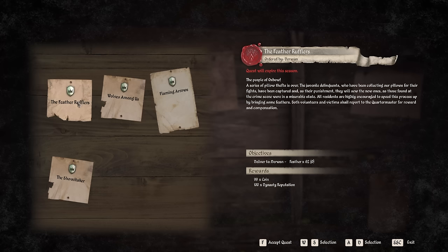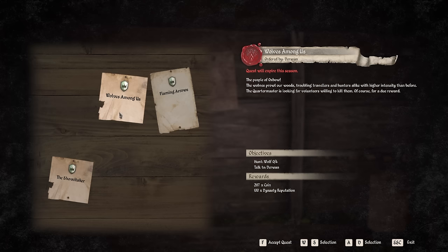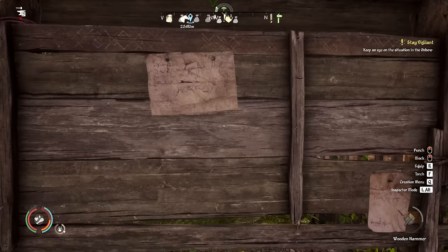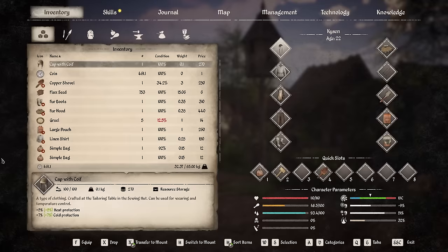For example, this one here we have to deliver 62 feathers — we already have that in our storage so we're definitely going to take that. Hunting wolves I haven't tried yet but 400 coins is kind of tempting. These stone arrows we already found so I'm going to take that one. The wheat grain we don't have so I'll leave that one — the reward is just not really worth it. So we have a couple of quests here to be getting on with.